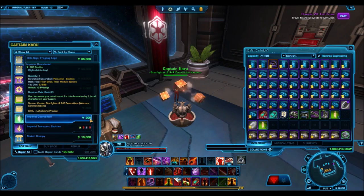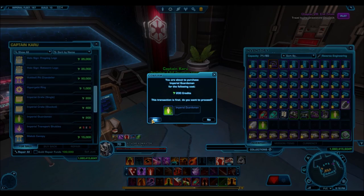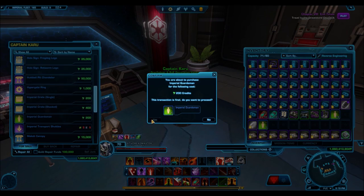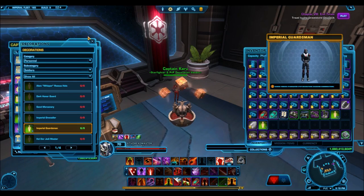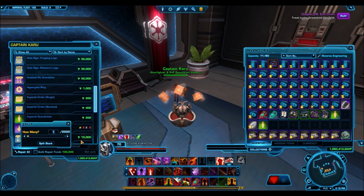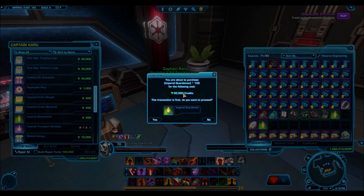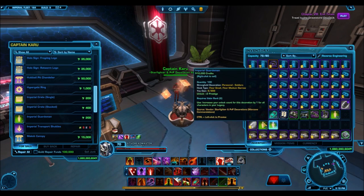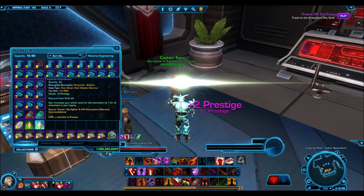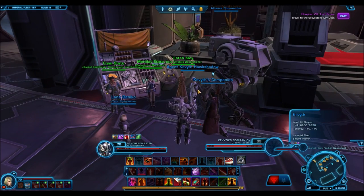Don't stockpile to sell later - stockpile just for your own use if you decorate strongholds. All of the other decorations are super cheap as well, and the Warzone commendation conversion does not add up - these decorations cost way cheaper than they actually should. That might be intended - Bioware might just be giving them to us - but on the other hand it might be unintended, so you might want to stockpile on those if you want to.